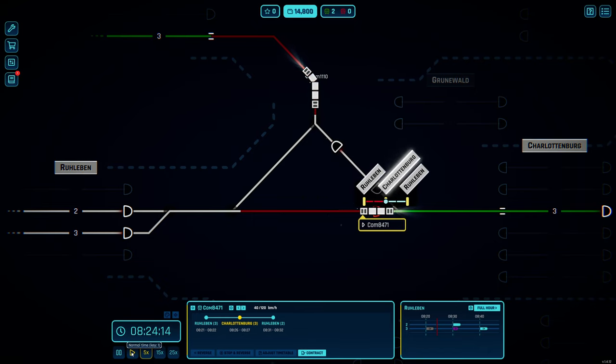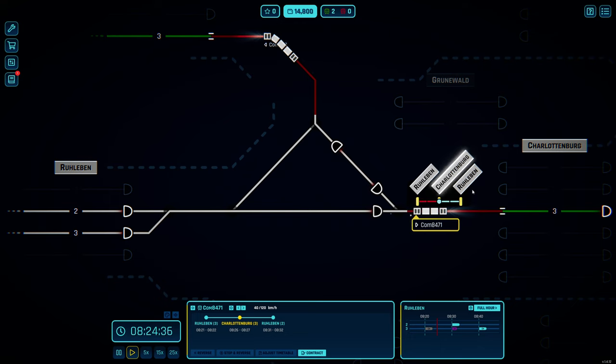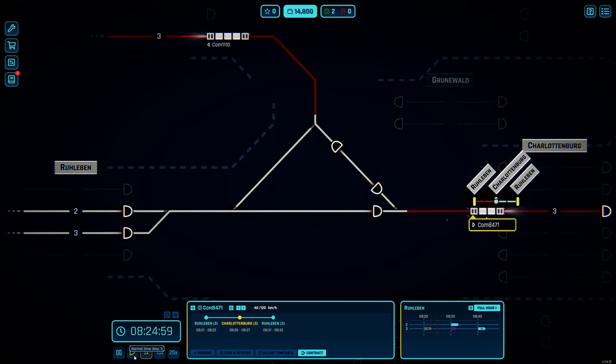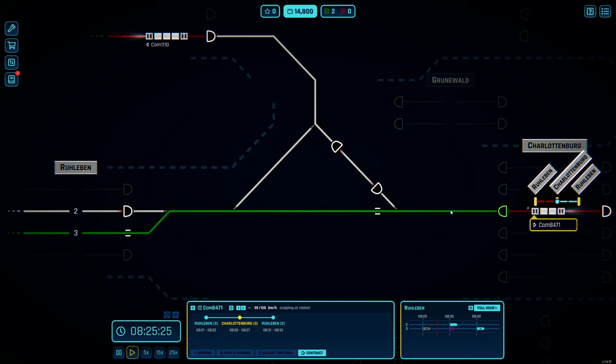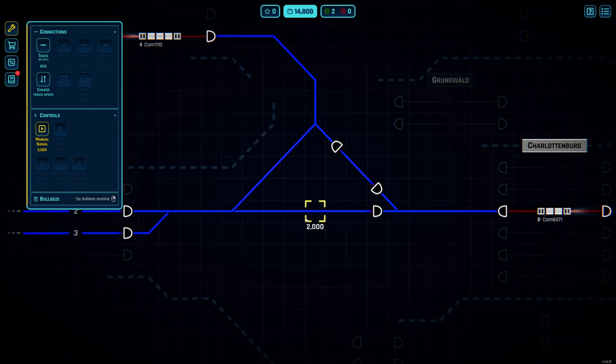There are auto switches - instead of having to manually click on everything, you select one switch and it opens up the path all the way to your destination, which would be much better. Both trains are coming into the two stations and going to head back - they're going to be racing all the time if I'm not careful. It's not perfectly timed; we should have more room between them. Maybe I'll put another signal here - once we pass that point this opens up as well.